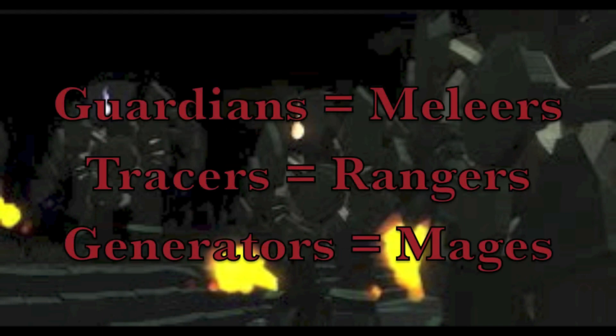There are three different types of automatons: guardians, tracers, and generators. The guardians fight with melee so their weakness is magic, the tracers fight with range so their weakness is melee, and the generators fight with magic so they're weak to range.